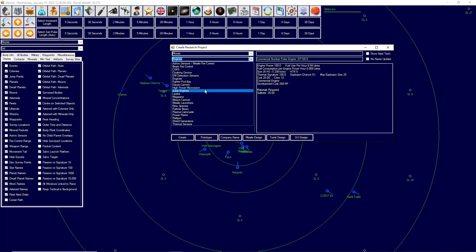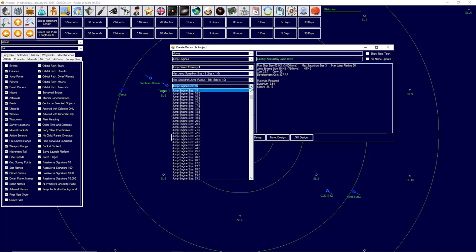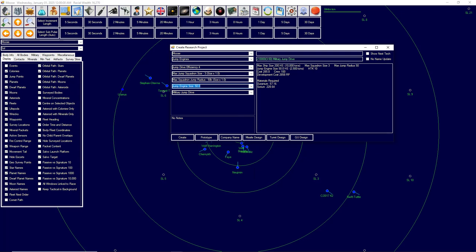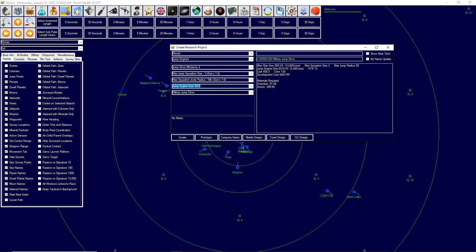We also need jump engines. Once you've identified a jump point the only way you can go through it is if you have a jump engine, or if you're tugged by a ship with a jump drive, or if you've stabilized the jump point. Since this is a pure exploration vessel I want to give it nice jump engines so it can move by itself. The main thing I'm concerned with is the jump engine size — at the moment it can only handle a ship of 3,000 tons, which is too little. Let's go to 50, that's about 10,000 tons — let's go a little bit bigger.